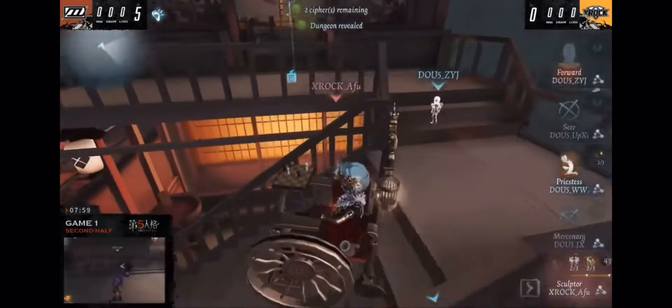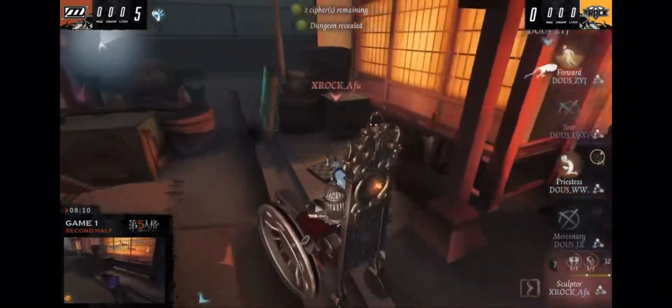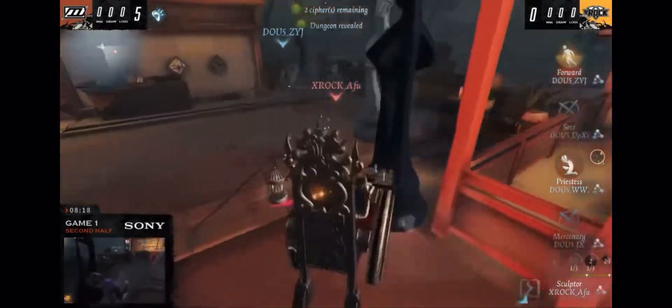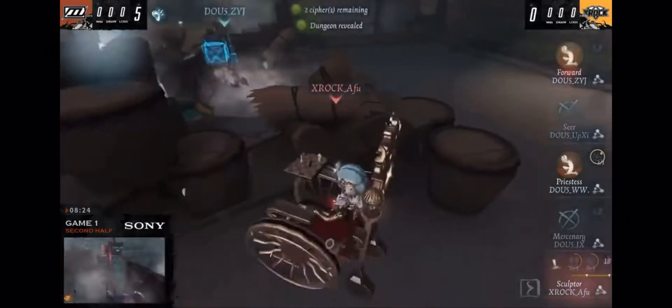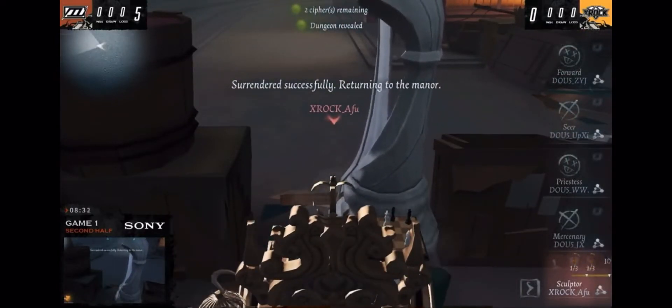AFU already knows where his next target is, making the approach to the second floor and forcing the Fort to jump down. Once the Fort falls down, it's all tied up at five-five. One sculptor hit — two more would do it. AFU is getting more sculptor hits than regular hits, showing his precision with the chisel. ZYJ is trying to make his way towards the pallets to survive just a little longer, but he's going to fall down. We are at a five-five tie — all these statues, very precise.